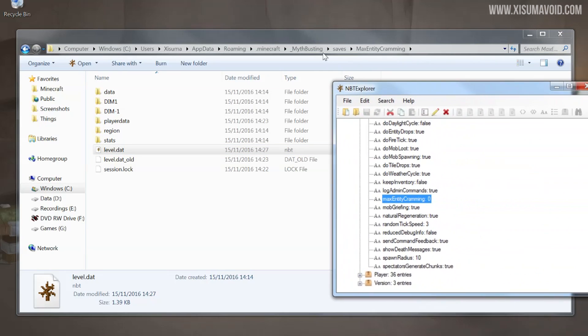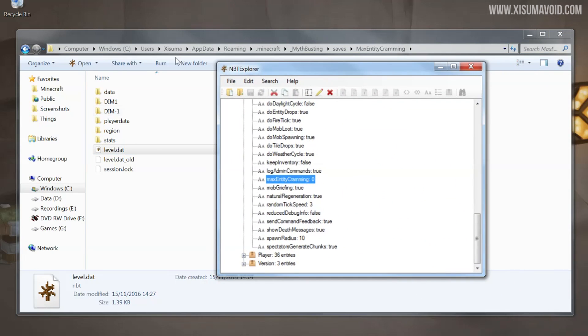Now I want to show you a program called NBT Explorer — this is looking at that same file. You can see that I've highlighted the max entity cramming game rule; it's part of that file. This means that when we log into that world the game rule will already be set at zero.